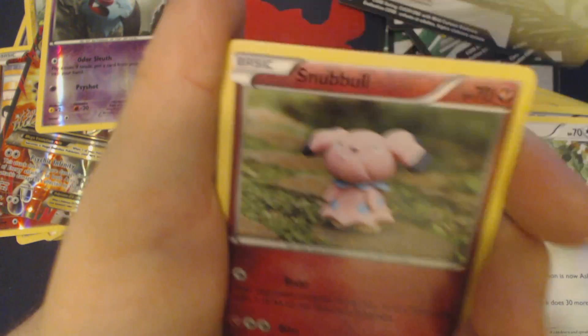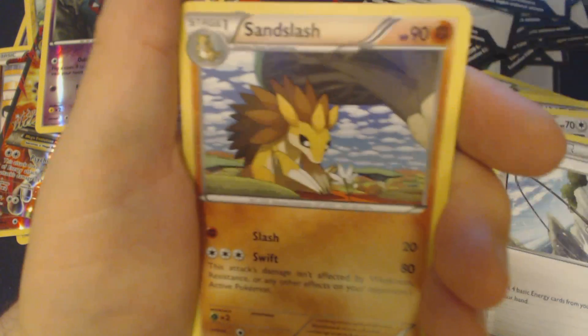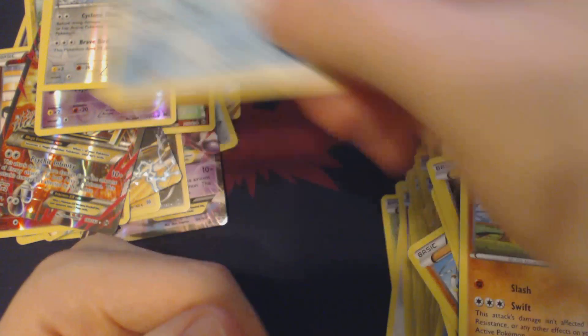Gothita, Cacnea, Snubbull, Cubone, Magnemite, Pikachu, Fisherman, Heavy Boots, Sandslash, Reverse Holo Staraptor, and Holographic Octillery.